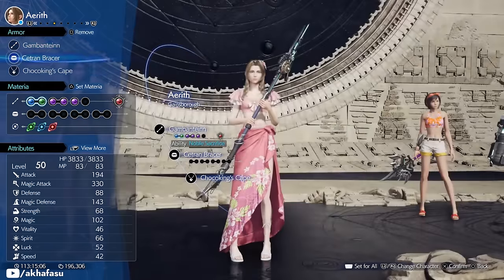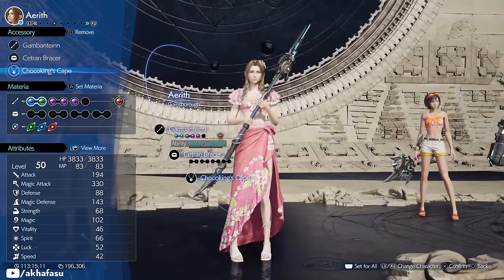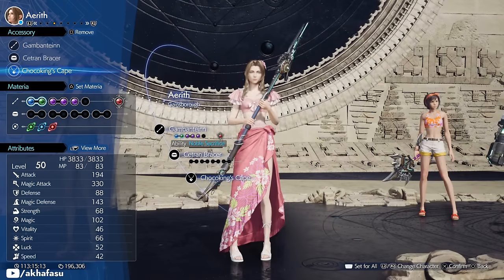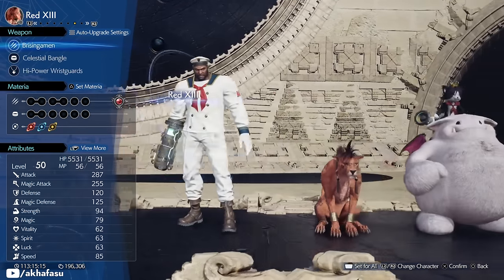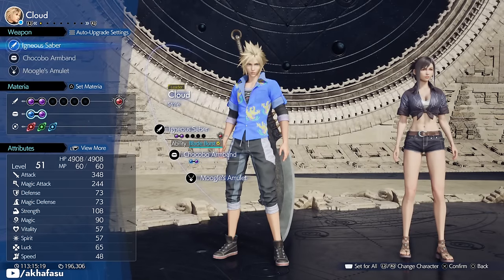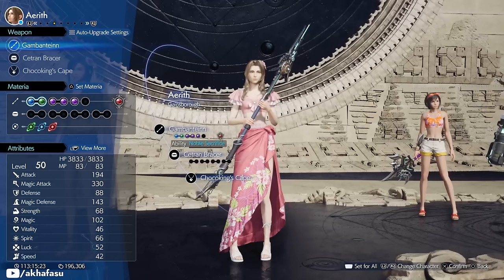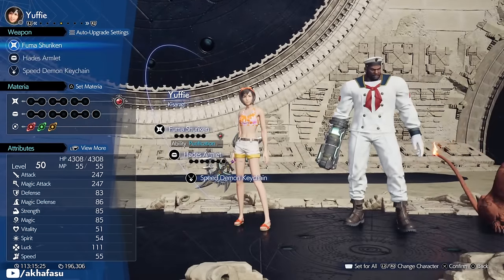The same setup applies to Aerith, except that she gets level 3 Fire and Ice materia instead of the Fire materia. For the accessory, equip the Chocobo King's Cape on her. Combined with the First Strike materia, Aerith will now start battles with 2 full ATB bars. For the rest of the characters and all the empty slots, equip whichever materia you want to upgrade. If your materia is under-leveled, don't worry — this method might take a bit longer but you will definitely get a lot of AP to reach the required level.